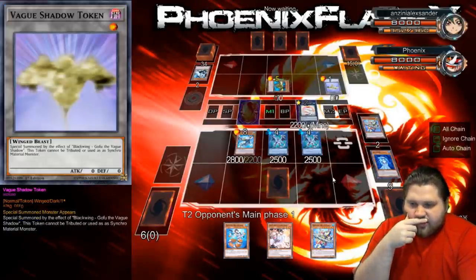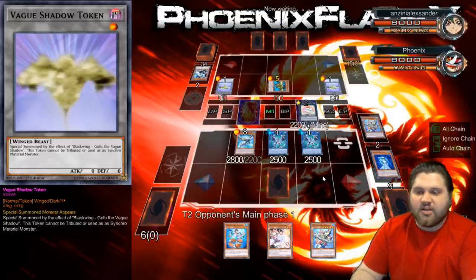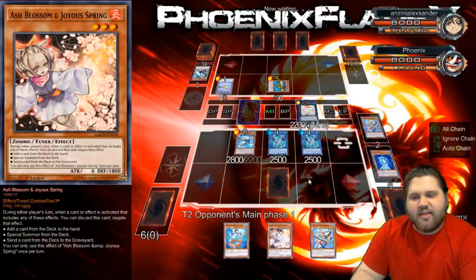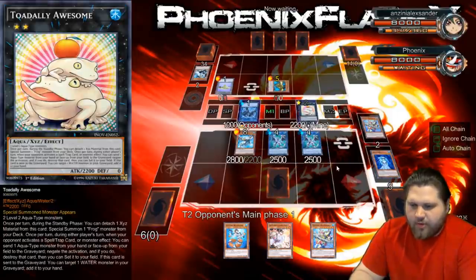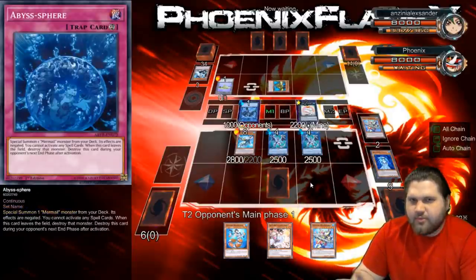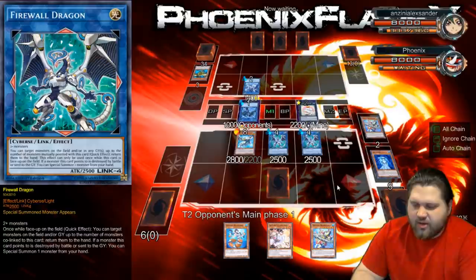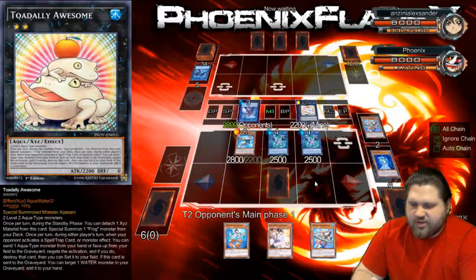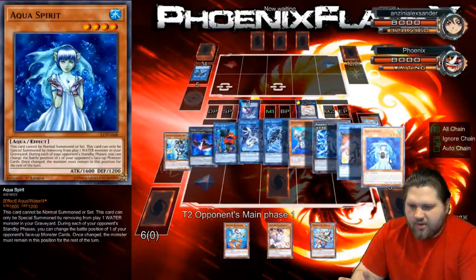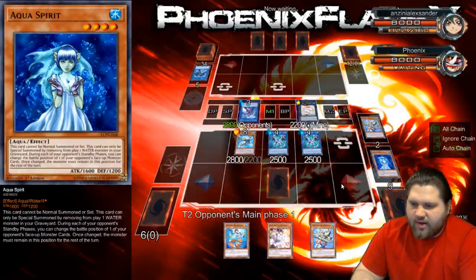He's getting his two tokens. He'll be able to link away with them into something that's probably not super duper relevant. The thing is, if he's playing Double Helix, this is perfectly fine for me because I can just Ash Blossom the Double Helix and that stops his play. So this is still fine. If he attacks into the Toad, I don't get to negate a card with it. But at the same time, he's wasted his battle phase and I still get a card back. So I don't really care if the Toad necessarily negates anything with this particular play string.